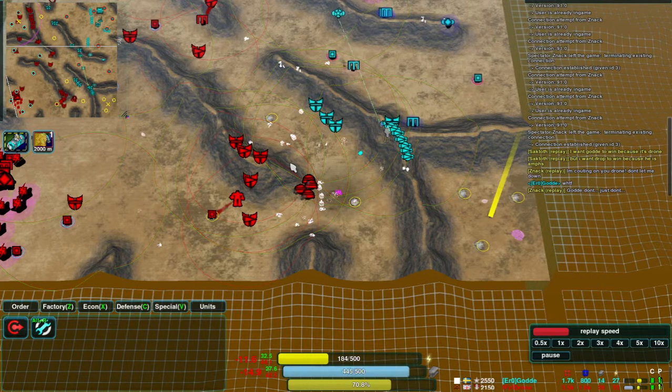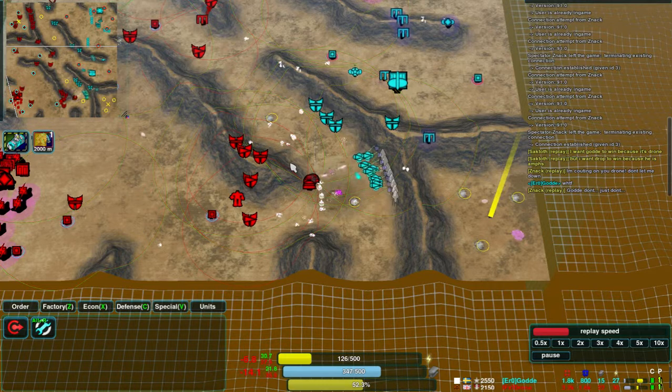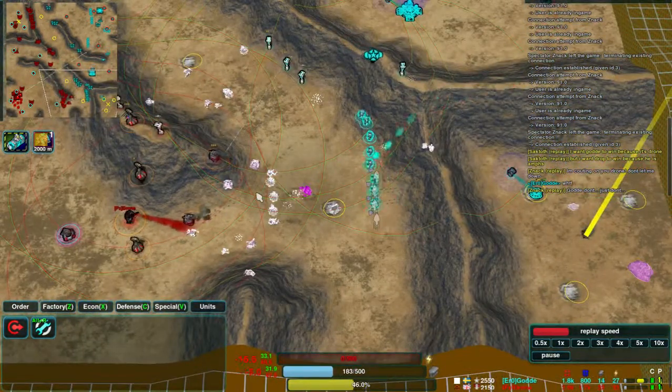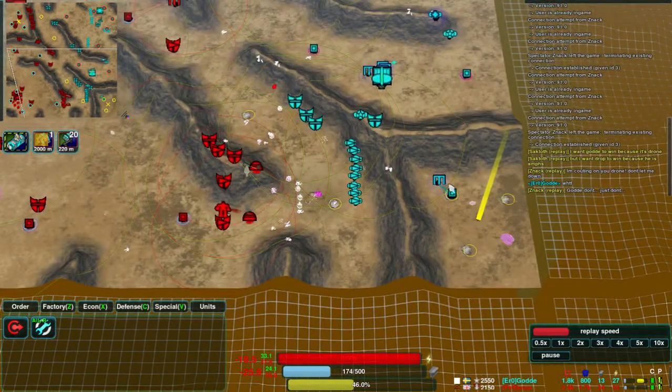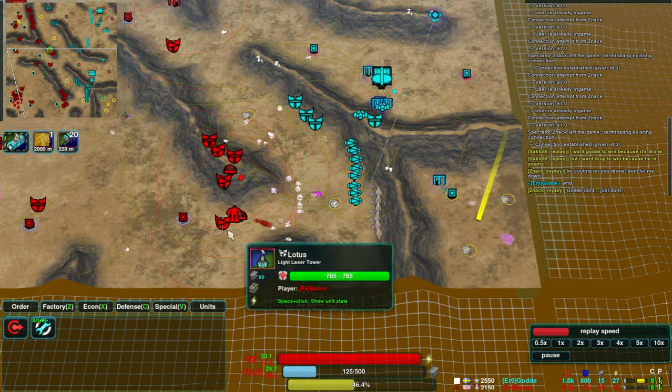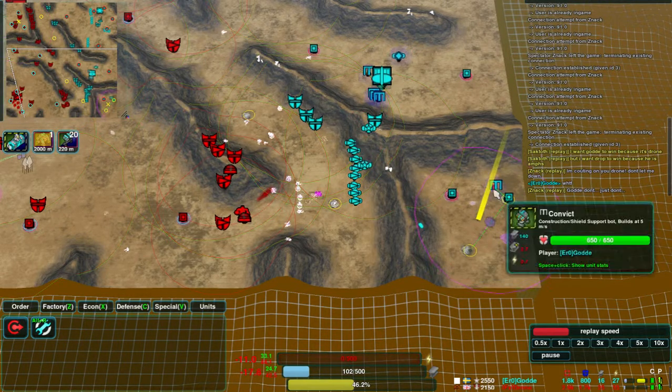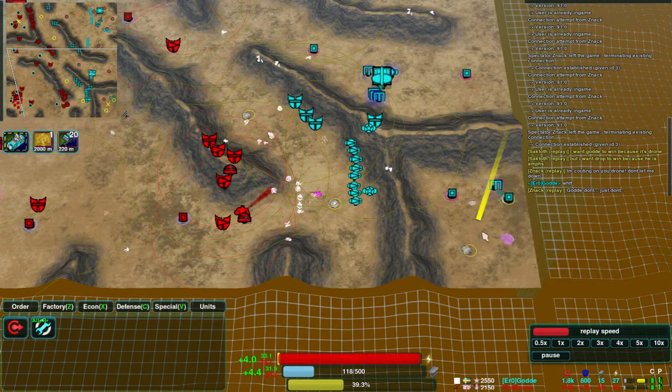Drone is now on double Guard's economy — that's 14 more metal, though they're about even on energy. Guard is now coming in to take the south-east corner that he's been neglecting. It's not entirely secure here, as Drone could easily come in around this side, out of range of Guard's defences. But I think Guard will probably get away with a bit of expansion here — he's got long enough to put some static defences in if necessary.